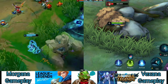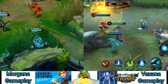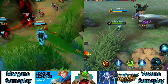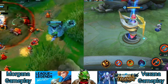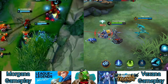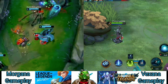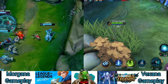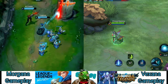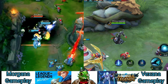Overall, Morgana is a great champion to pick up. Once mastered, her ability to catch out and lock down carries can single-handedly win games. Morgana's passive is Soul Siphon, which allows her to heal herself for a small amount whenever she inflicts damage. This passive was originally created to help Morgana sustain as a mid laner, but as she's established herself as a support, it's become somewhat less impactful, though it still provides some additional health regeneration.